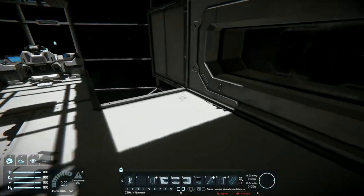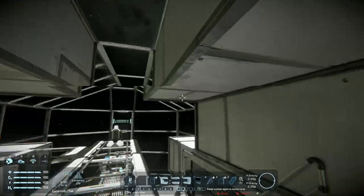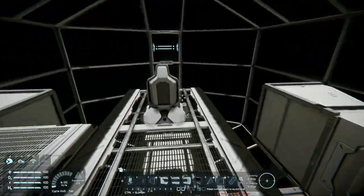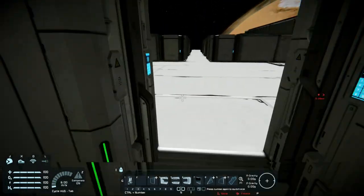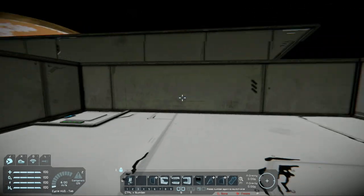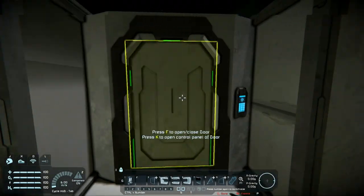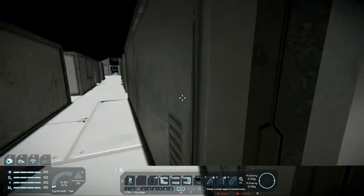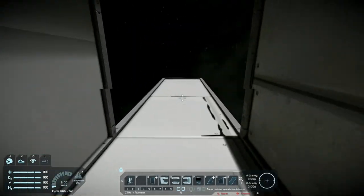I might put some stuff over here, like another chair. Come up here. I need to put some lights around the edge, and I want to be able to change it so it's like red alert and it'll change color to red alert. Another panel over here. And then, once I get out of the bridge, I'll have my medical room and cafeteria. Come back over here — I have my rooms. And then engineering is all the way in the back. This is where I would exit the ship. I got that all planned out.